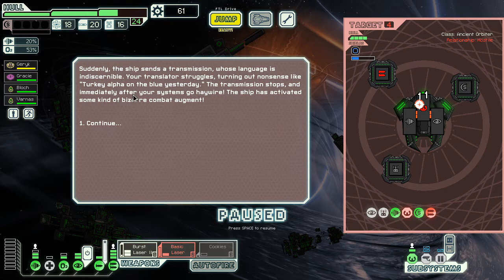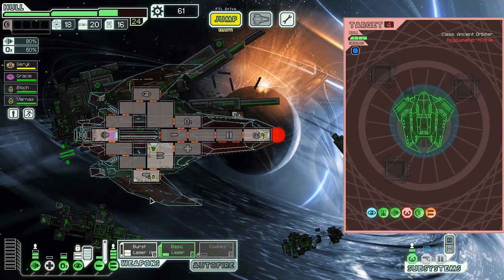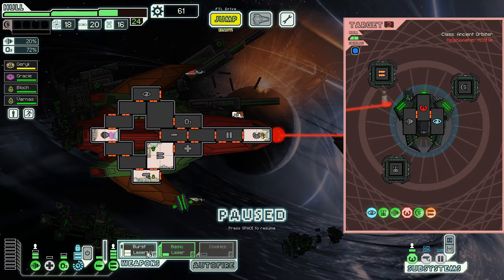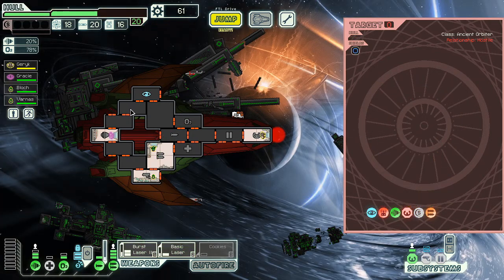He was trying to escape but he's not escaping yet. The ship sends a transmission whose language is indiscernible — my translator struggles, turning out nonsense like 'turkey alpha on the blue yesterday.' Transmission stops and immediately after my systems go haywire. The ship has activated some kind of combat augment. My doors — beam! You had your chance, should have used the beam. I'll cloak and get you. That resist is not good and it didn't get to the end. Shoot this with all the bullets in the world — goodbye. That hurt.